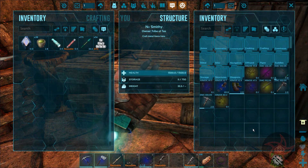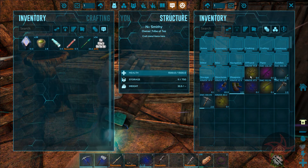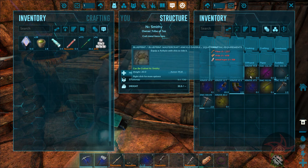There's been a stupid amount of drops coming down — yellows, reds, a couple purples. Got a 95-armor Anki saddle, which is awesome. I don't have an Anki, but cool.